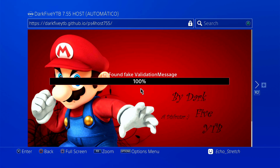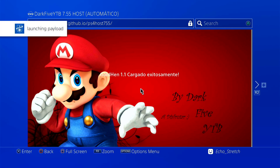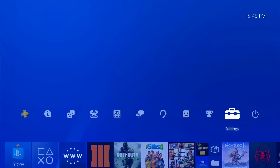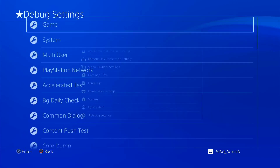Everything's going good. Okay, it looks like it's getting ready to launch GoldHen 1.1 — launching the payload. There we go, GoldHen version 1.1 loaded. Let's go ahead and hit our PlayStation button, jump over to Settings, and I'll show you that we do have our debug settings here now.